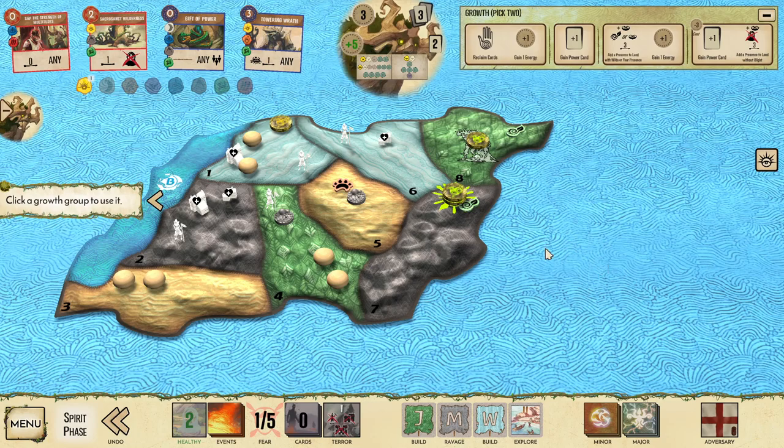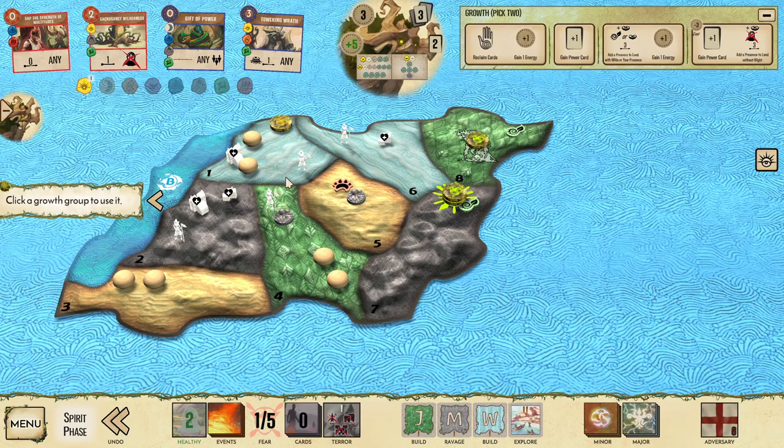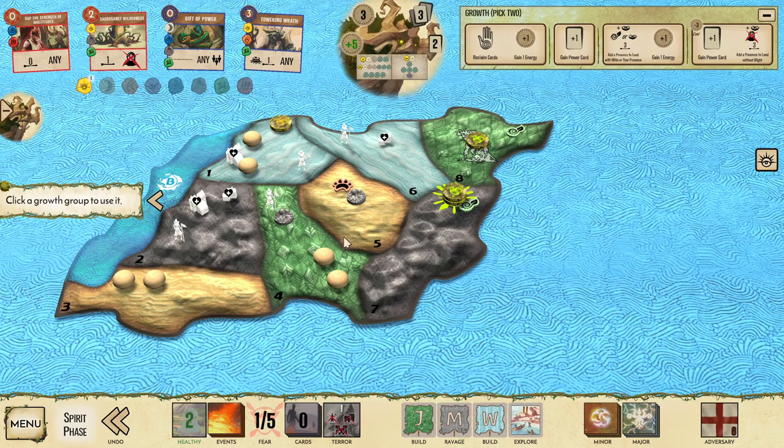Mountains are going to Ravage this turn — we're going to take a Blight there, but it's not going to be a big deal. Wetlands are going to build. We're already in land 1 and we have Sap the Strength of the Multitudes. If we can get more Dahan into land 1, that'd be awesome — we'd probably need to use Sacrosanct Wilds or clean up some Blight first so that we can grow into land 4.